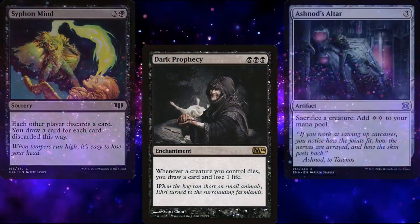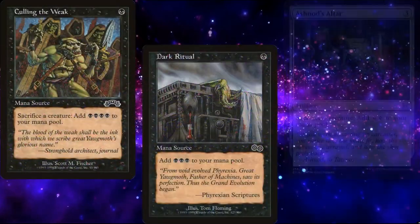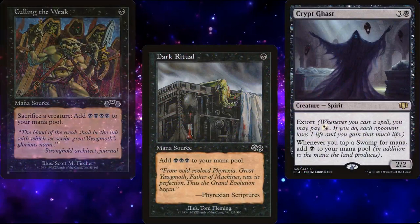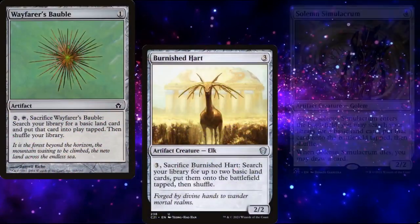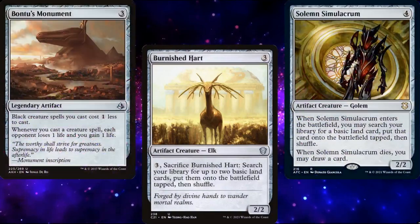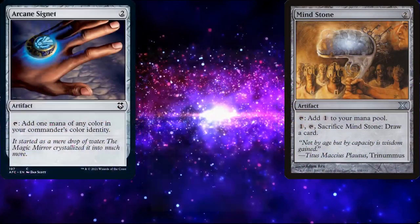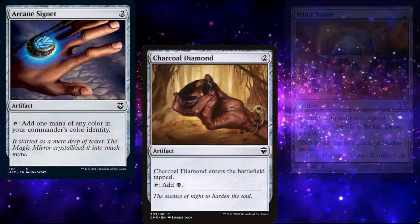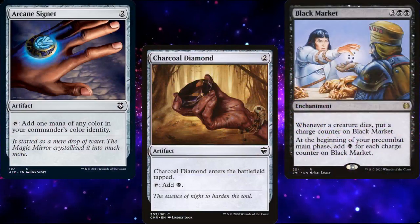For mana ramp, I've already mentioned Ashnod's Altar and Culling the Weak, but we also have Dark Ritual as another ritual, Crypt Ghast as a mana doubler, Wayfarer's Bauble, Burnished Hart, and Solemn Simulacrum to fetch lands, Bontu's Monument for cost reduction, Sol Ring, Mind Stone, Arcane Signet, and Charcoal Diamond as mana rocks, and Black Market, which can generate a ton of mana in our deck.